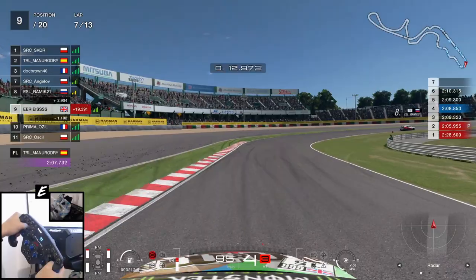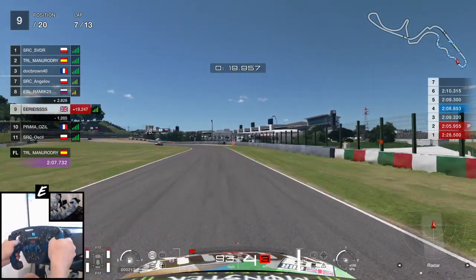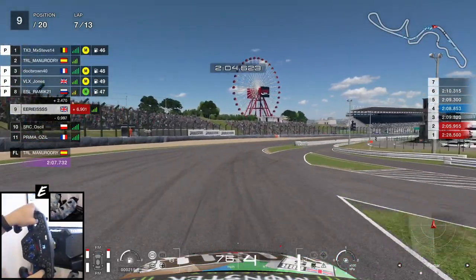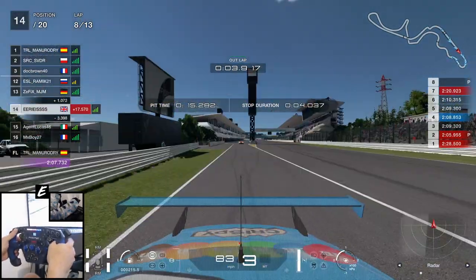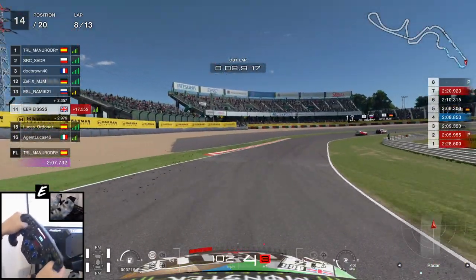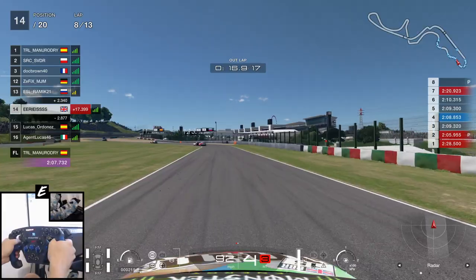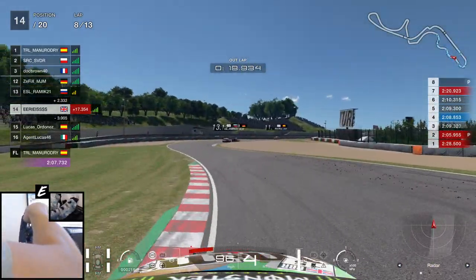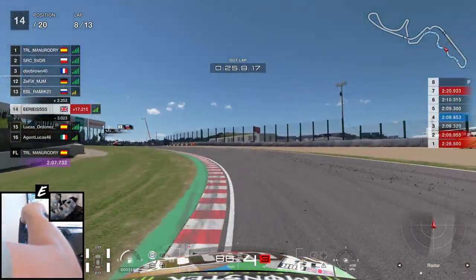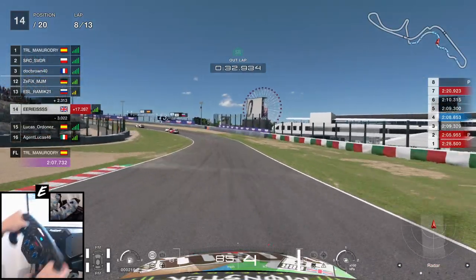Once the German stops defending — some say he's still defending to this day — we are up to 9th place, and this is going to be our in-lap. We come in on schedule and change for another set of mediums, which we'll be on until the end. As we emerge we're in 14th, a couple of seconds behind the group in front and 3 seconds ahead of Lucas behind. I suspect some cars are on a one-stop strategy — we'll find that out at the end of the lap. In the meantime we'll try to keep the gap to the car behind whilst making inroads to the group in front, who are battling and should be holding each other up.